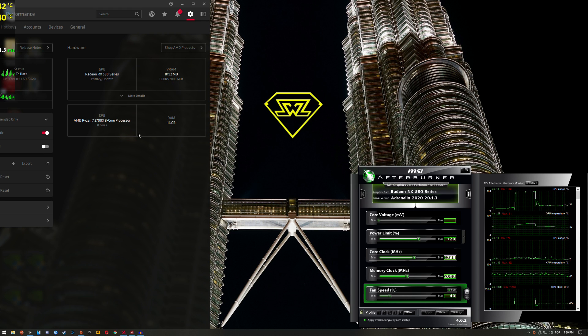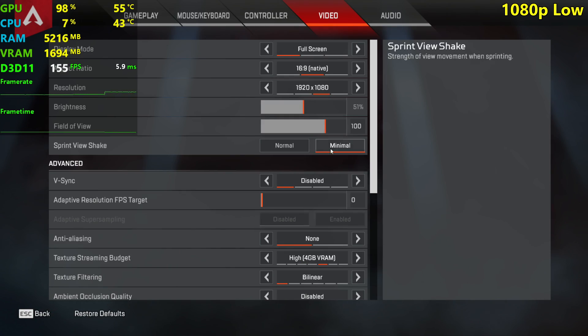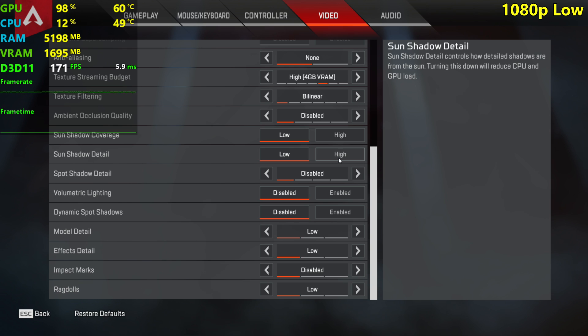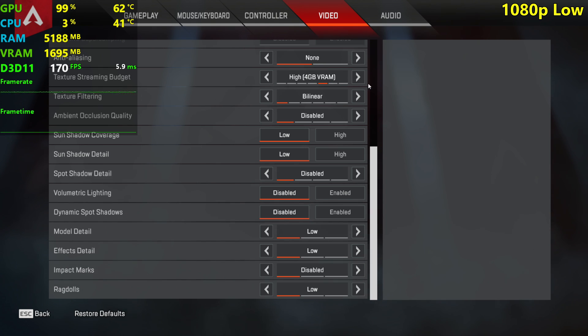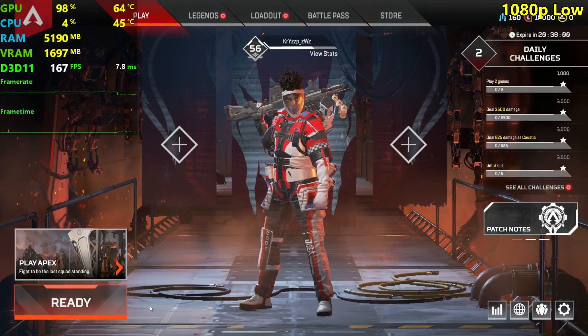You don't need this CPU to avoid bottlenecking the RX 580 in Apex Legends. Apex is fairly well optimized in the CPU department, not very well optimized in the GPU department. A Ryzen 5 2600 or even a 1600 AF is absolutely capable of not bottlenecking this GPU. I'm going to be testing at 1080p with low, medium, high, and ultra settings. I'll leave the texture streaming budget on high just because some of you have the 4 gigabyte variant of the 580 and can't increase textures to insane. Textures don't really impact frame rates anyway, so I'll leave it at high because it looks good. Everything else set to low right now.